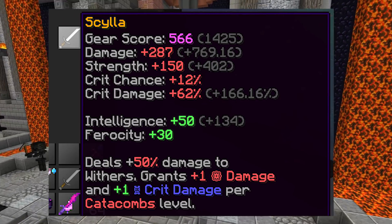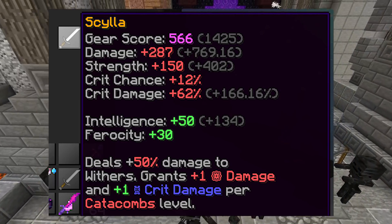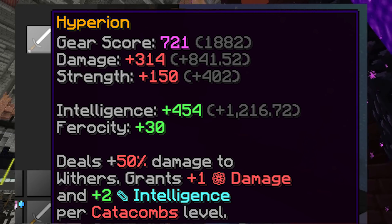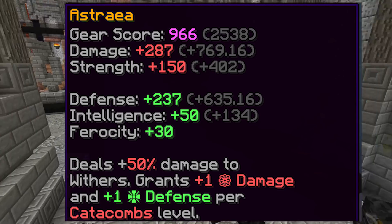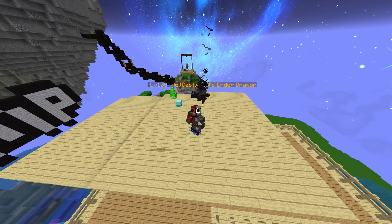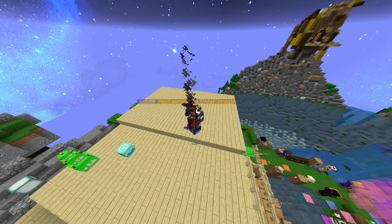The second is Zastilla, which is literally just a Valkyrie but with less Ferocity and more Crit Chance — kind of a waste. The third is Hyperion, which is just a great sword for Mage Beam damage, but kind of pointless for anything else. The fourth sword is the Astraea, which is just a Necron Blade with a bunch of defense. All of these are small upgrades apart from the Valkyrie, but they're good at making a sword more specific to your class.